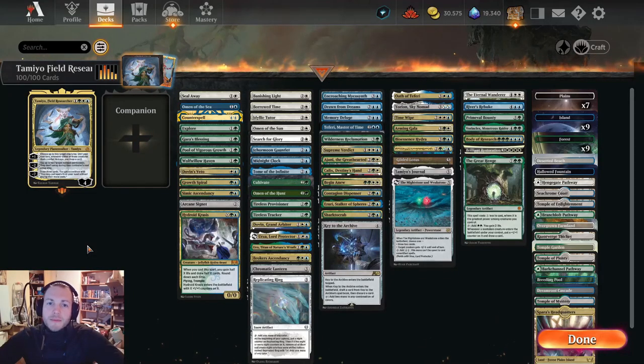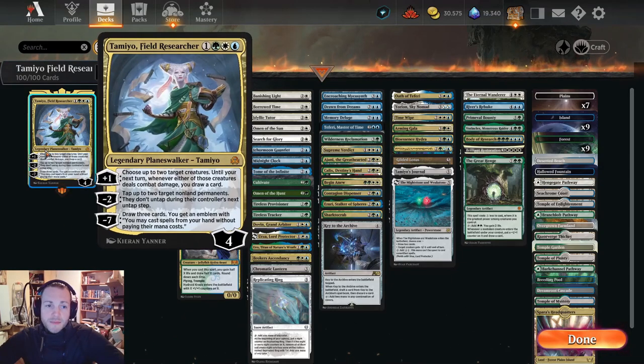Hello and welcome, my name is Andreas and today we play a five-color deck in Historic Brawl. Our commander is Tamio, Field Researcher — a planeswalker card from the set Innistrad Remastered that released last week. It's a very sweet planeswalker card and I definitely want to try it.